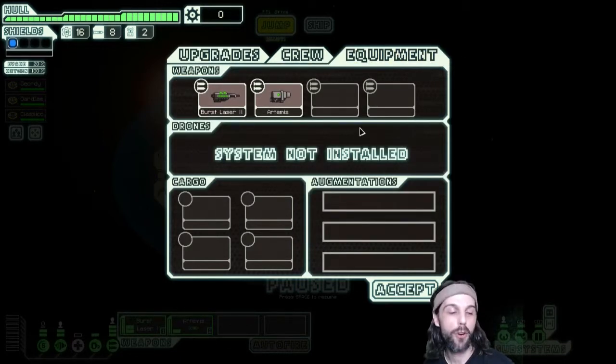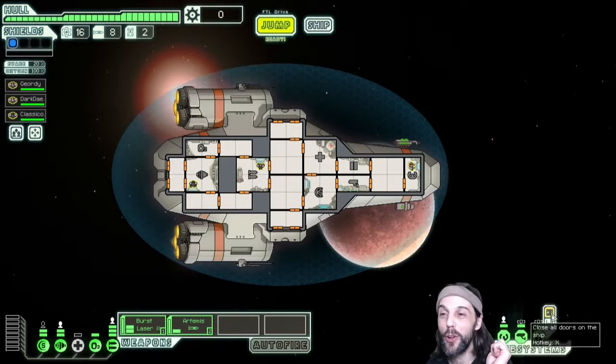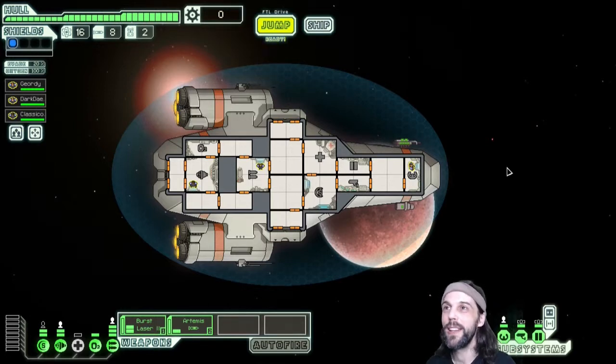The third tab shows your equipment: not just weapons, but also a drone system, up to three ship augmentations, and a cargo bay. There are also two buttons on the HUD to open and close all doors at once — this comes in handy when boarded, so you can close doors in front of intruders. At door system level one, doors open for everyone; upgrading makes them open only for your crew.